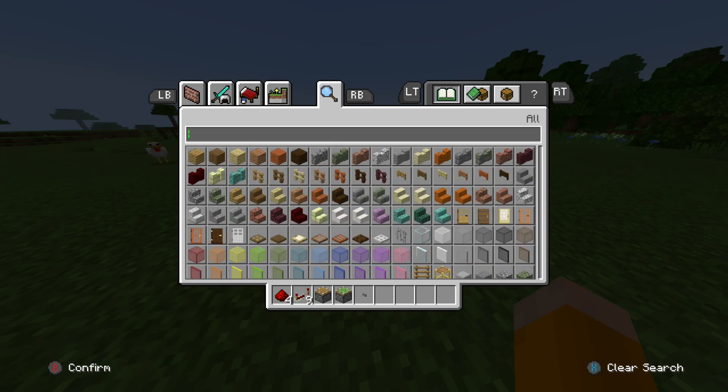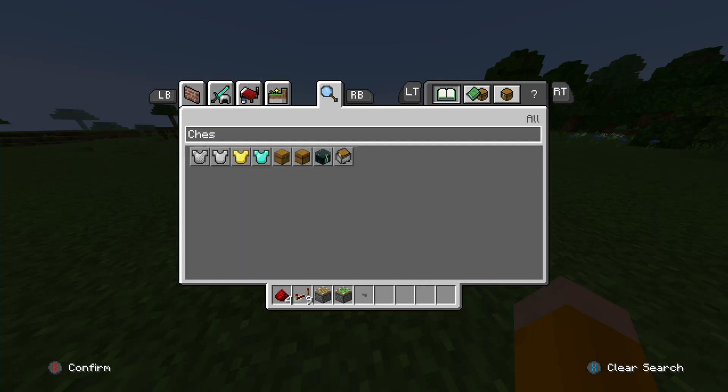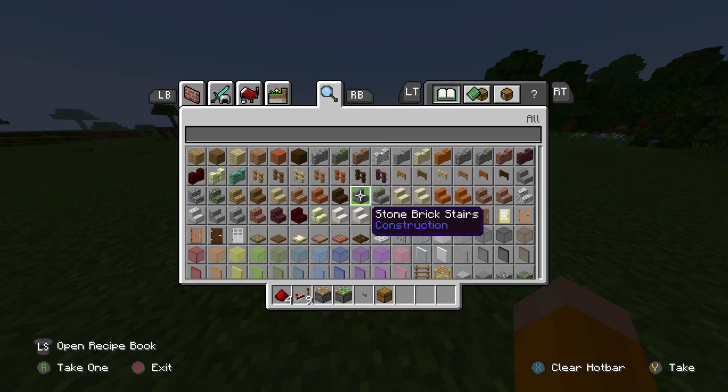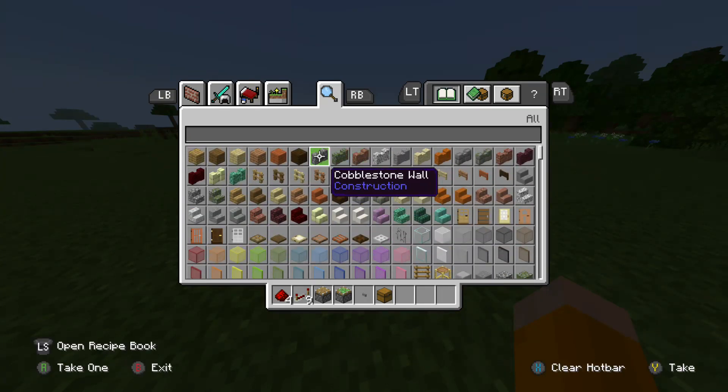And then you need a chest. I'm not sure if you can use a trap chest or not — I haven't done it, but if you have one, you can try. Then you need a block of your choice, or you can use anything.